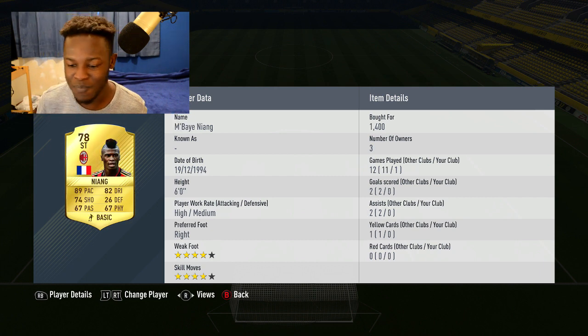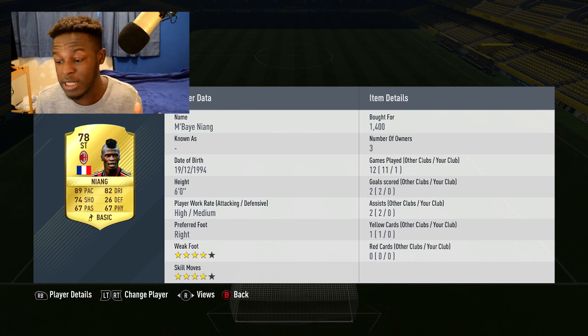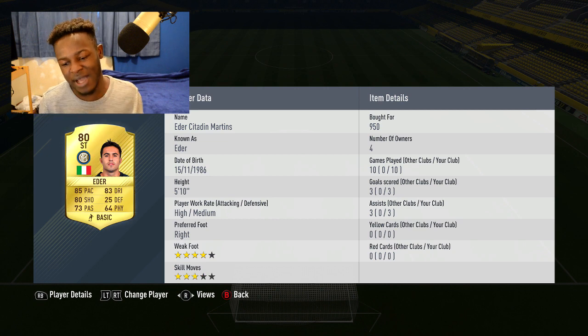On to our first striker, we have Niang - 89 pace, 82 dribbling, and he's six foot so he's got the height. He only goes for 1.4k coins so he's definitely one to try if you haven't before. He's got four-star skills and four-star weak foot. The only thing I'd say he's lacking is physicality - he's not that strong, but in game he can get through when you need him to.